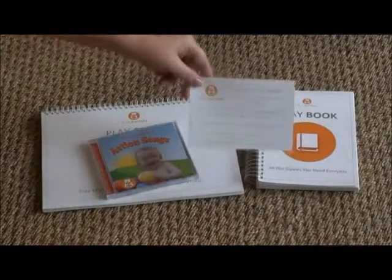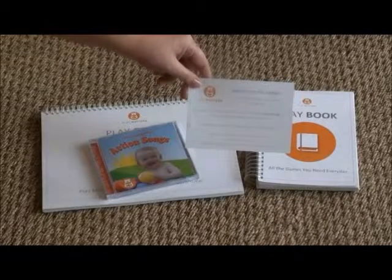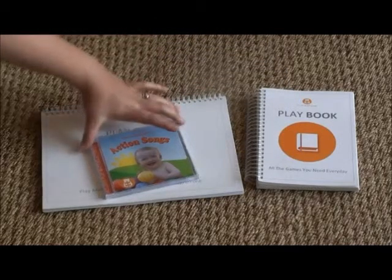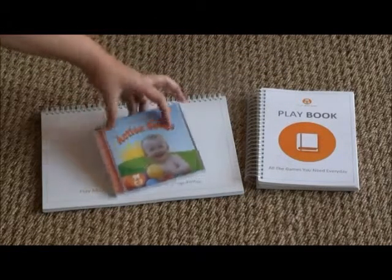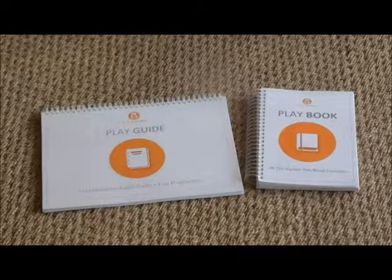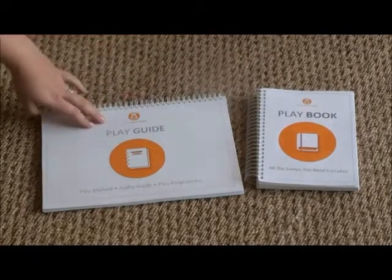When you receive your play package, you will receive a welcome card indicating what week your child should start in the play program. You will also receive an action song CD which has all the tracks you will use during the course of the program. In addition, you will receive a playbook as well as a play guide.